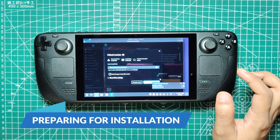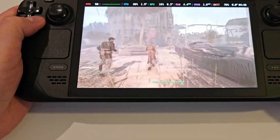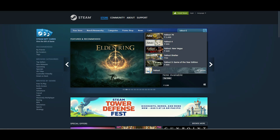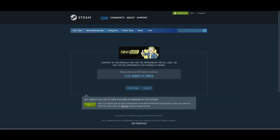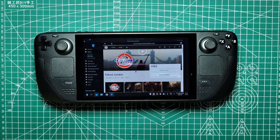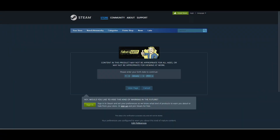Before diving into the installation process, ensure you have everything you need. First and foremost, you'll need the Fallout 4 Game of the Year edition on either Steam or GOG, but since we are focusing on the Steam Deck, it's best to use the Steam version for this guide. This edition includes the base game along with all the DLCs. If you haven't yet secured a copy, check out Fanatical for potential deals — sometimes they offer the Game of the Year edition at a discounted price.